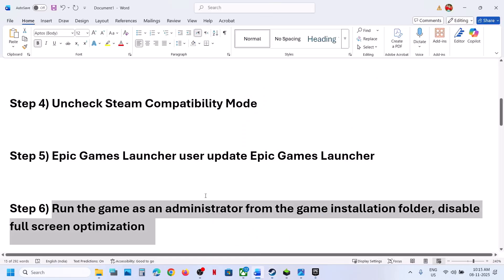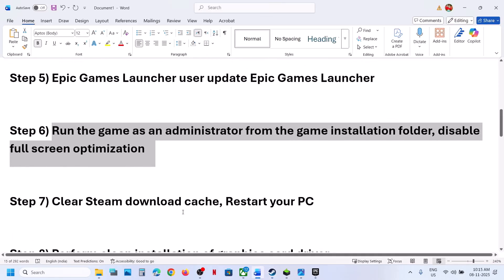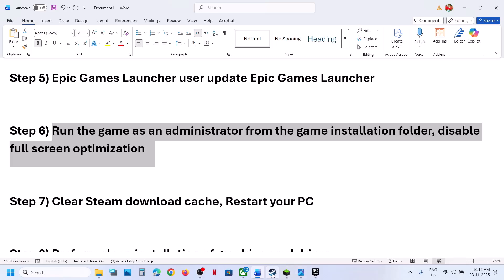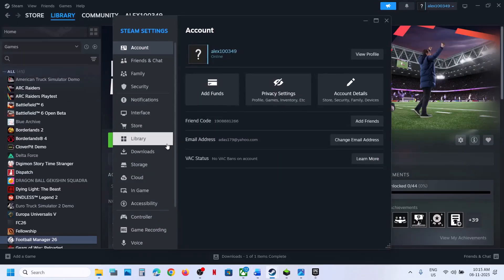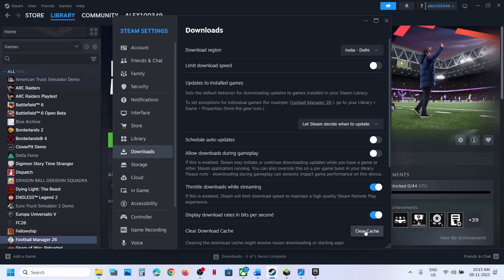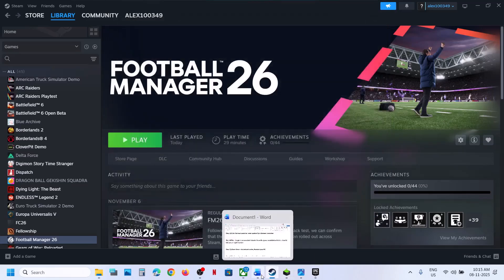Now the next step is to clear the Steam download cache. Go to Steam and click on Steam at the top, then settings, then downloads, and click on clear cache. Click on OK. This will relaunch Steam — log in and then relaunch the game.